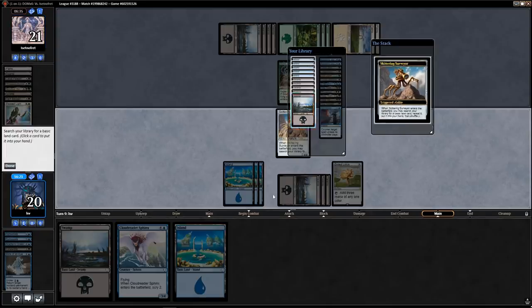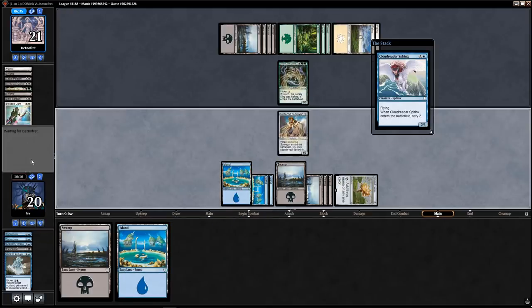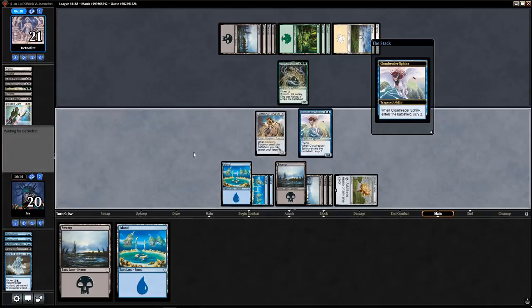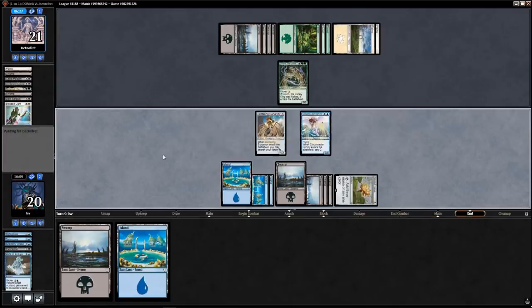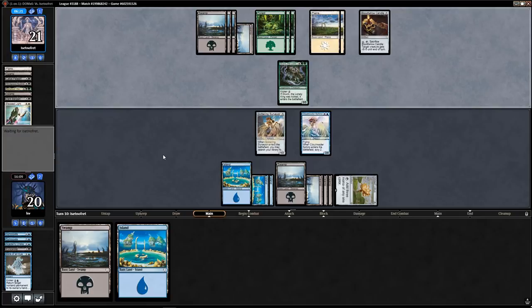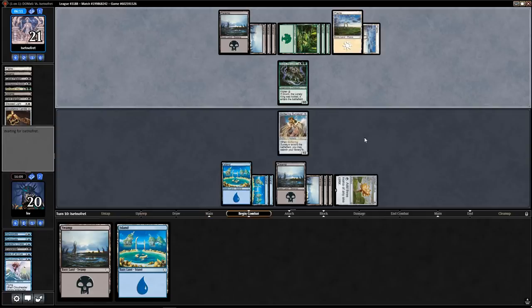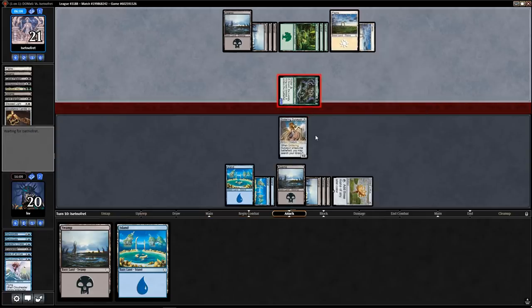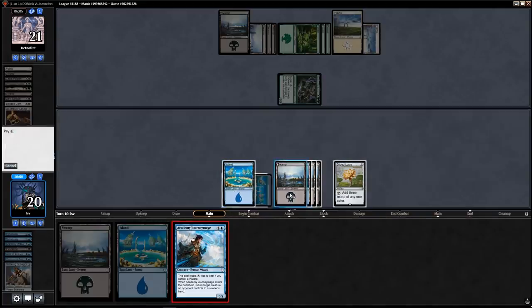Let's play the Surveyor first. I have a little time here to find another Bolas's Clutches or Josu Vess — Josu would be really good. Oh, on the bottom. A Journey Mage on top — Journey Mage has to be good enough here. Blood Tallow Candle — they can kill my Sphinx. I'm going to chump with the Surveyor. Journey Mage bounces Grun, giving me a couple of turns of reprieve, and I have enough mana to kick Josu Vess.